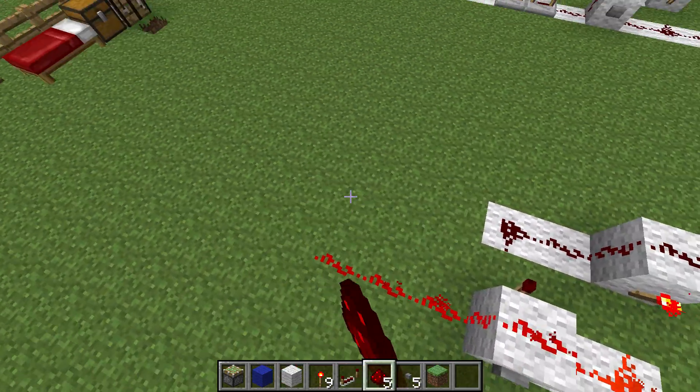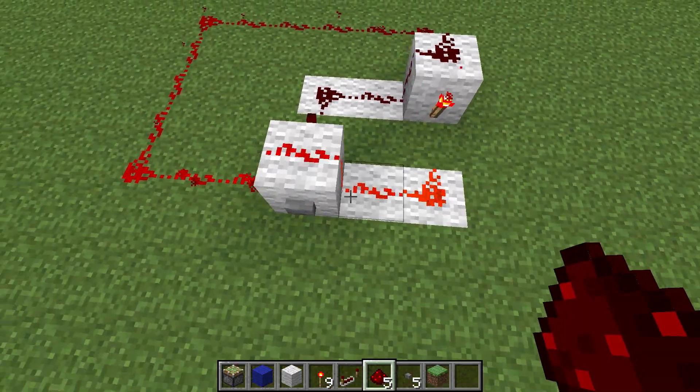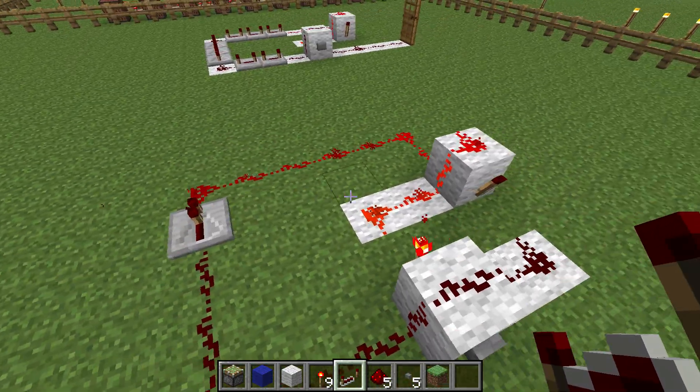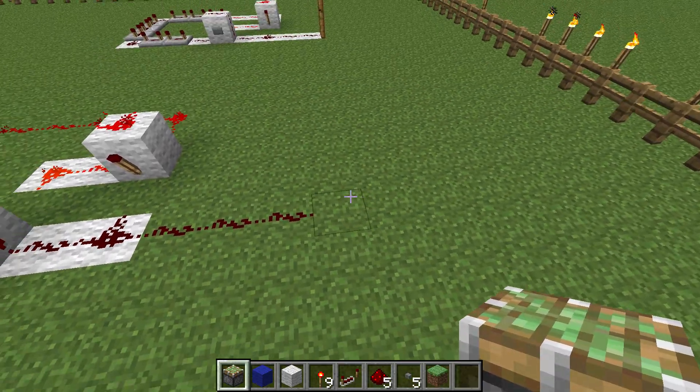So now we're going to have to add the reset, and it's pretty simple. It just has power going from one side into the other. Right now this isn't long enough, so let's add a repeater. So now it automatically resets. And now let's have something for it to activate, say, a piston.